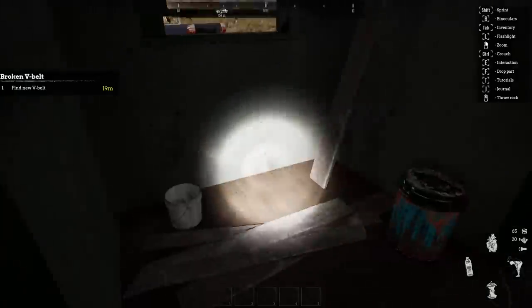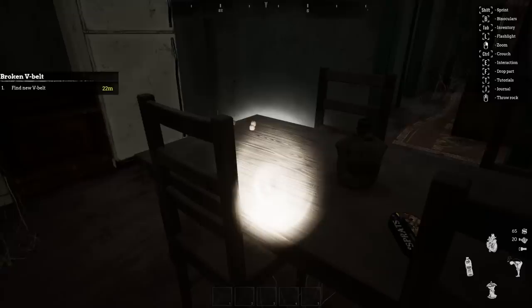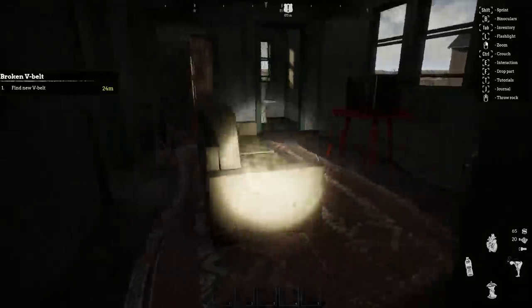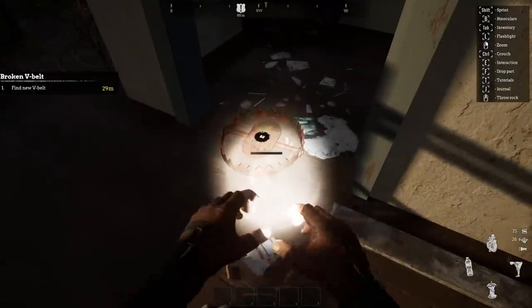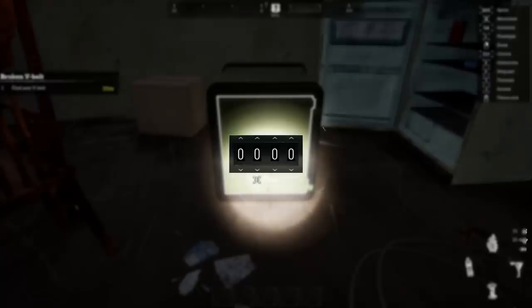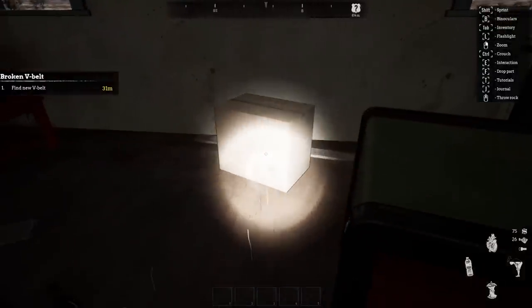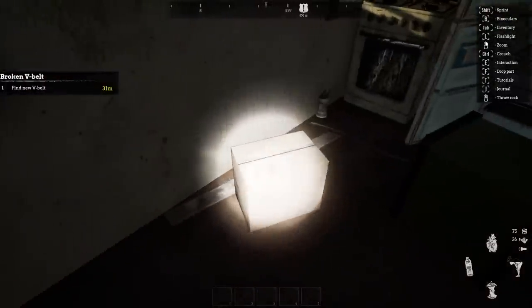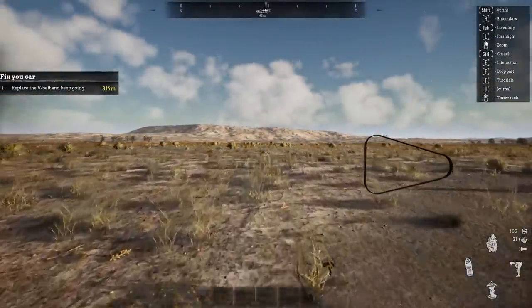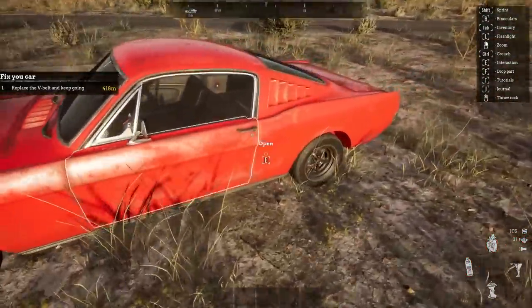Got to watch out for the traps here. The V-belt is going to be in one of these. Here's a note — two, one, three, seven — that's potentially for a safe around here. There's another trap, let me take care of that. Then open this up: two, one, three, seven. We got a gold bag! I don't know where I sell that, but obviously it's gold. Here is the V-belt, and found another package. Get that on the car — boom, car is prepared and ready to go.